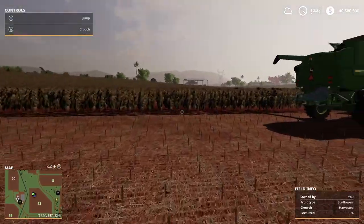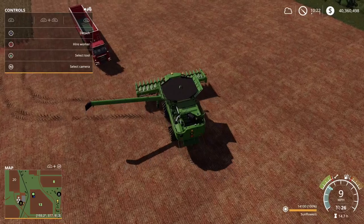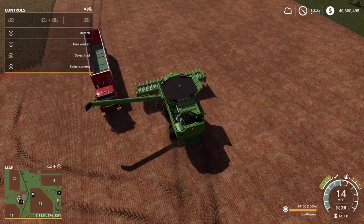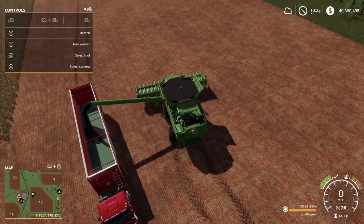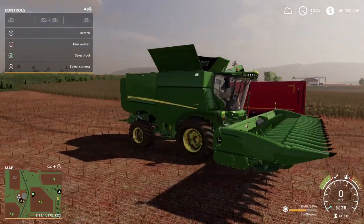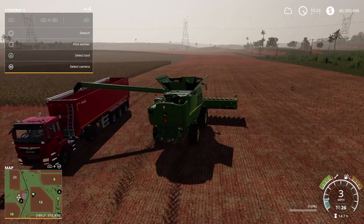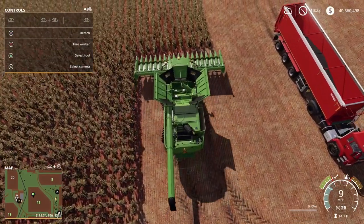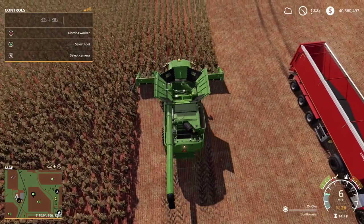Let's go over here to the seed field - field 13. Hop off into the Deer 790S, wrap this field up. Getting a nice yield here, they're looking great. The Deer is running great.